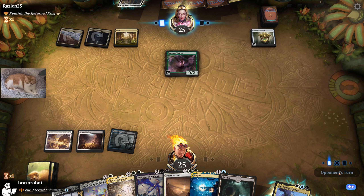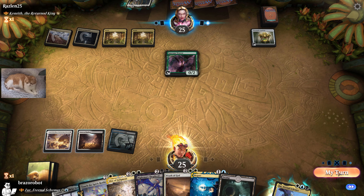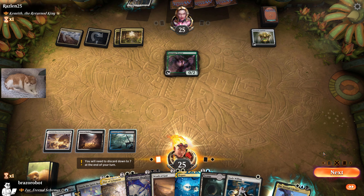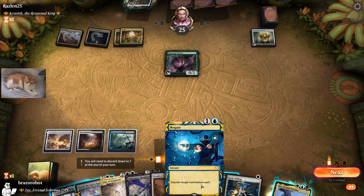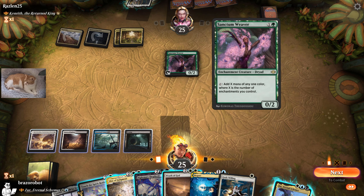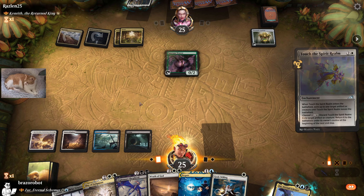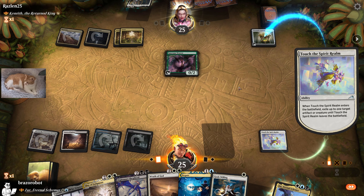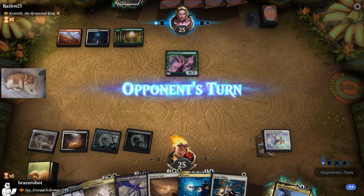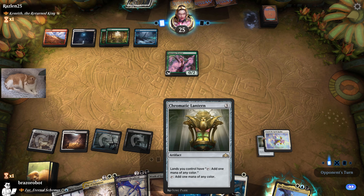Sanctive Weaver. Another creature? Come on, something I can Wrath. Gatsu willing. We can play the Swamp and take that from them — let's take the Chromatic Lantern. If they play Kenryth we can use our Wrath and start attacking with the Touched Spirit Realm, unlocking another achievement.